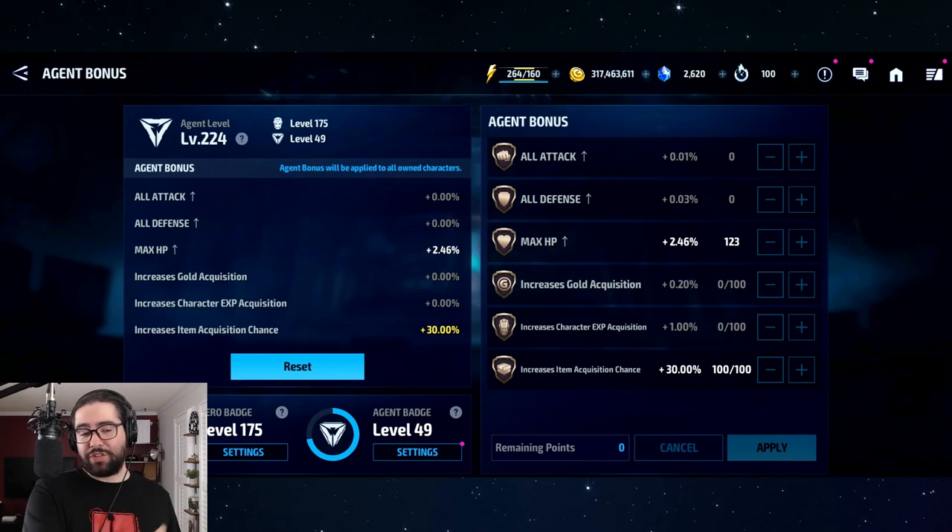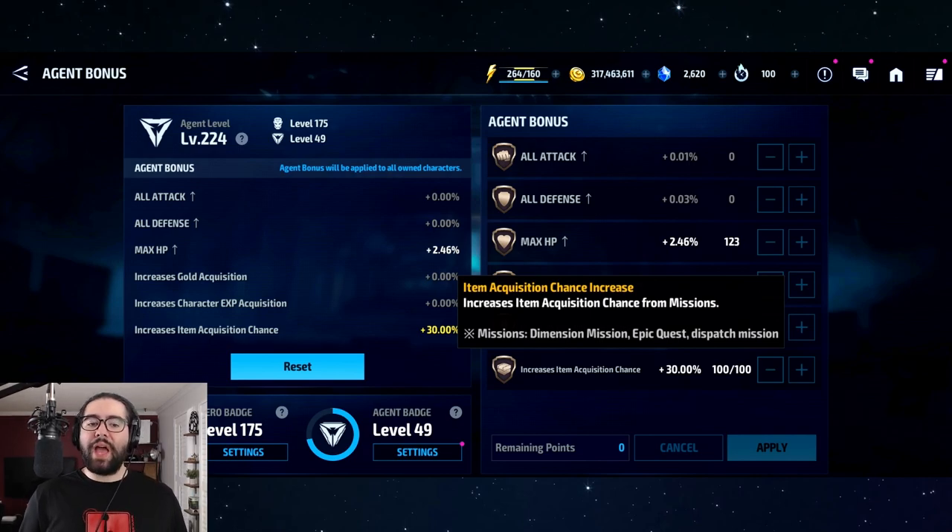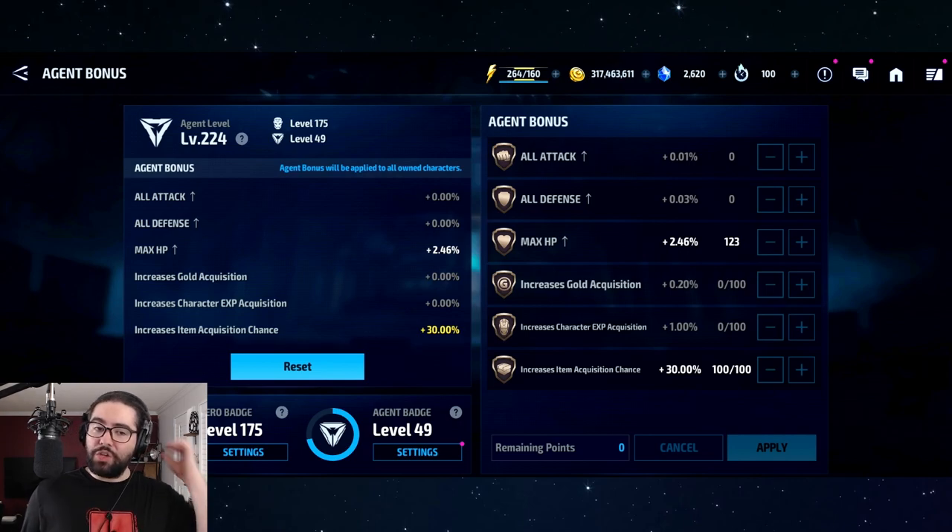What I ended up doing is putting my excess points into max HP. Attack is 0.01%, all defense is 0.03%, and HP is 0.02% — but HP is much more valuable than defense. I'd rather have 2% max HP than 3% all defense. 2% max HP can be a lot, especially for characters like Hulk and Victorious. So in summary: character XP for new players, then all points into item acquisition chance, then extras into gold acquisition or max HP.